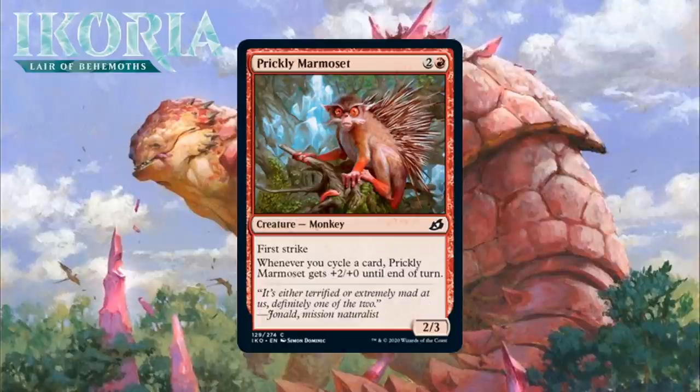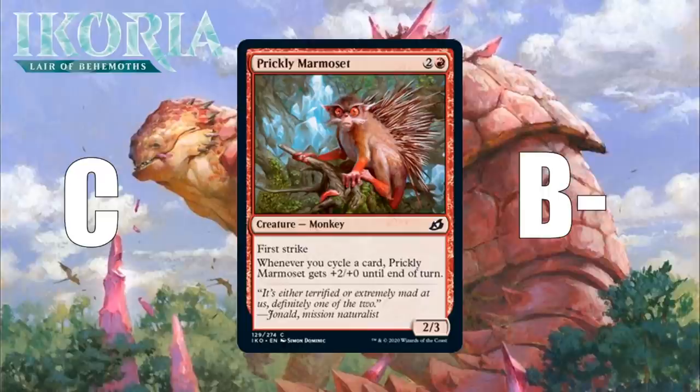Next up, it's Prickly Marmoset, which for 2 generic and a red is a 2/3 Monkey at common. It has first strike, and whenever you cycle a card, it gets +2/+0 until end of turn. This is a really nice cycling payoff for a common. A 3-mana 2/3 with first strike is already a C or so — it blocks and attacks very effectively all game long thanks to that keyword ability. But if you're up against one of these, you have to contend with the fact that it could quickly boost its power, at which point blocking it becomes incredibly difficult. A 4/3 with first strike will just kill most creatures in combat. I think this is going to be really good in a deck loaded up with cycling — a C in your typical red deck and a B-minus in a deck that gets there on cycling. It's a card you can take kind of early and hope you can make the cycling payoff work.